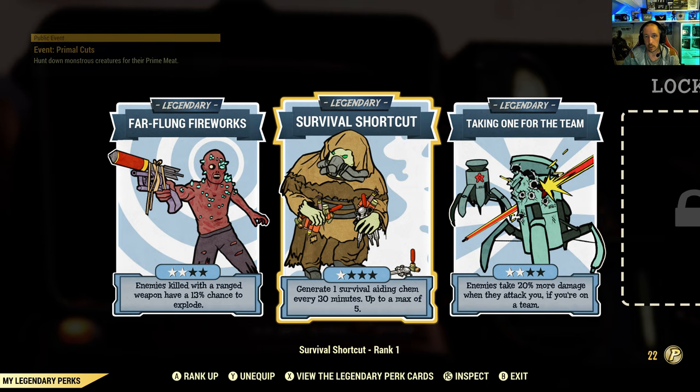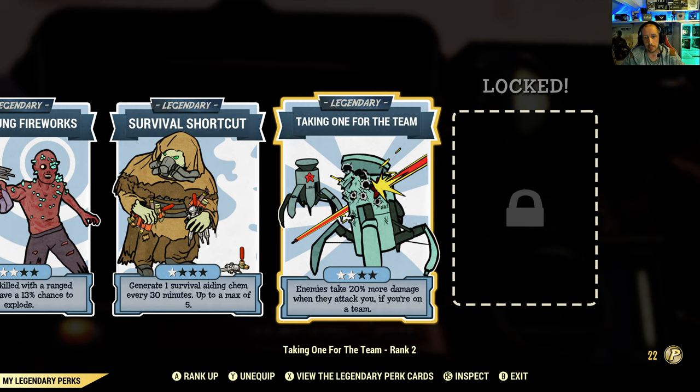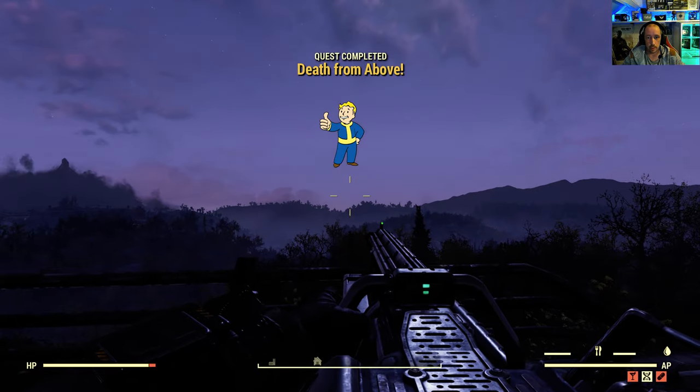Survival Shortcut generates a survival-aiding chem every 30 minutes and you can store up to five — they're like a stimpak super, curing everything and restoring health. I give Jax some of mine when I hit five so we work together until we have more points to find more cards. If you play the game mostly in a team, you and your partner should both run Taking One for the Team — at two stars it gives enemies 20% more damage taken when they attack you, and it goes up to four stars.